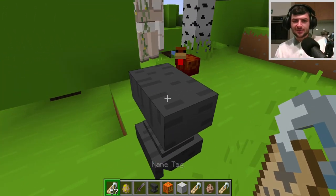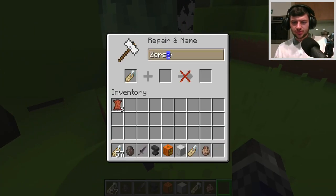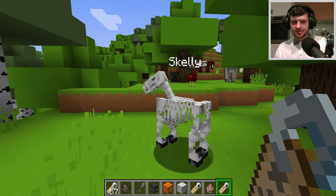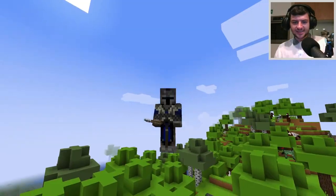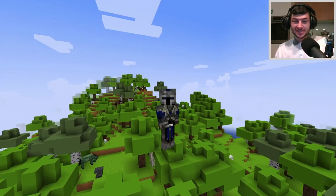There's also an easier way to create zombie horses: make a name tag called 'zorse', go up to a normal horse, and transform it straight into a zombie horse. For donkeys and mules, a name tag called 'skelly' quickly turns them into skeleton versions of themselves.